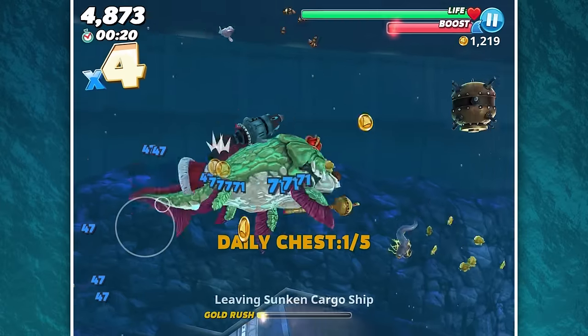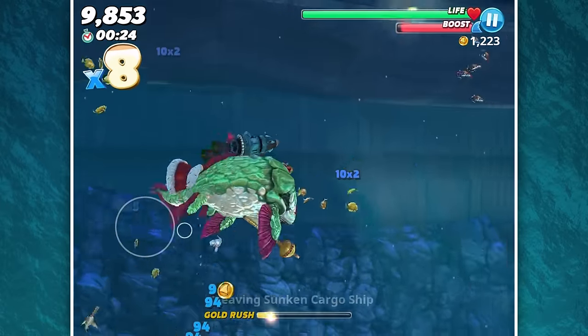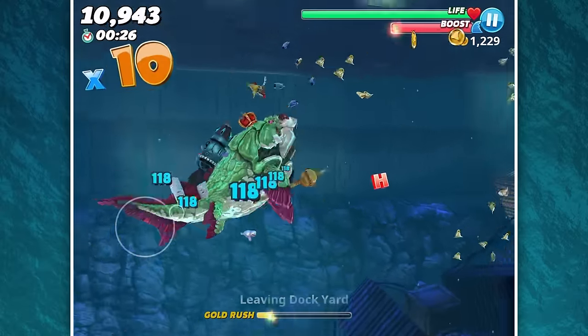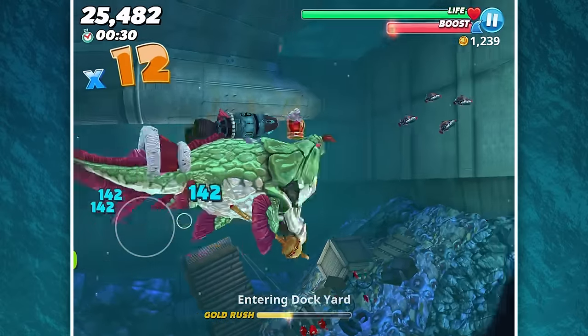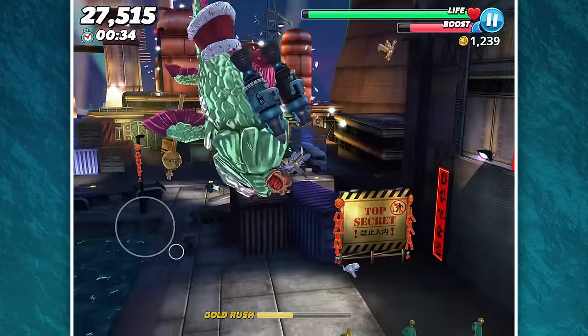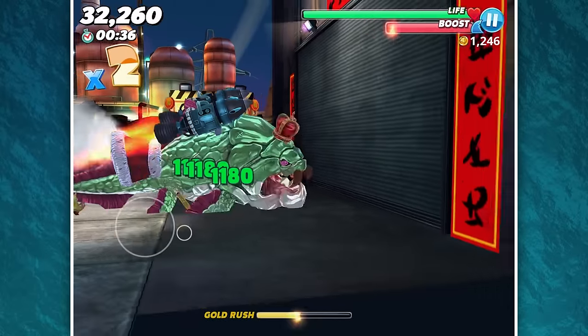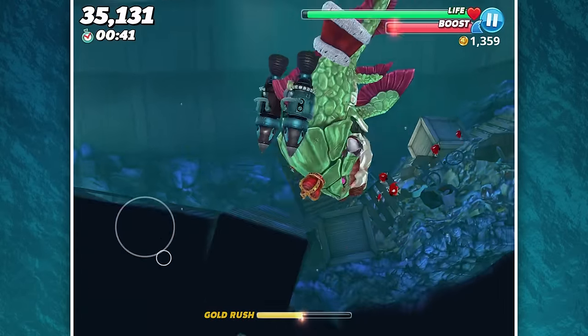Okay, that's one treasure chest, so we're going to the right. Doesn't seem to be too much. There's an electric eel — that could probably stunt your times 12 bonus if you happen to not time that right. Oh, we have a diver here. Thank God for the force field shield. Let's go up. What's on here? Top secret? I don't like the sound of that.